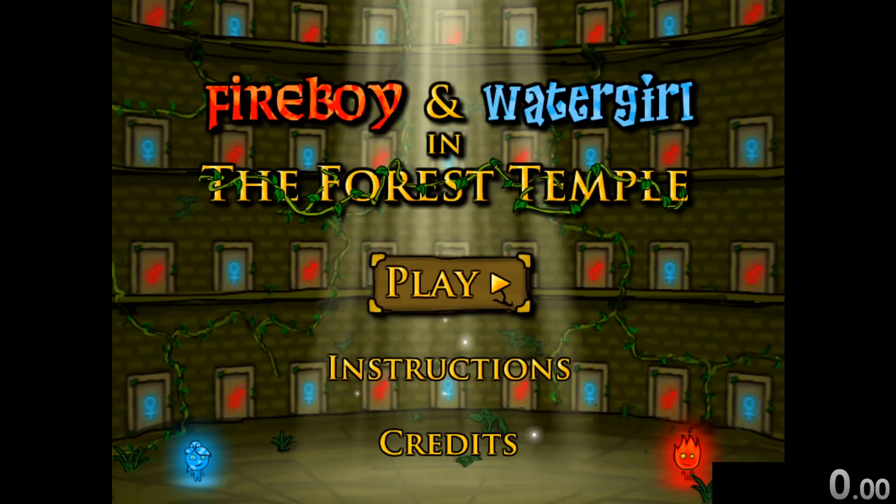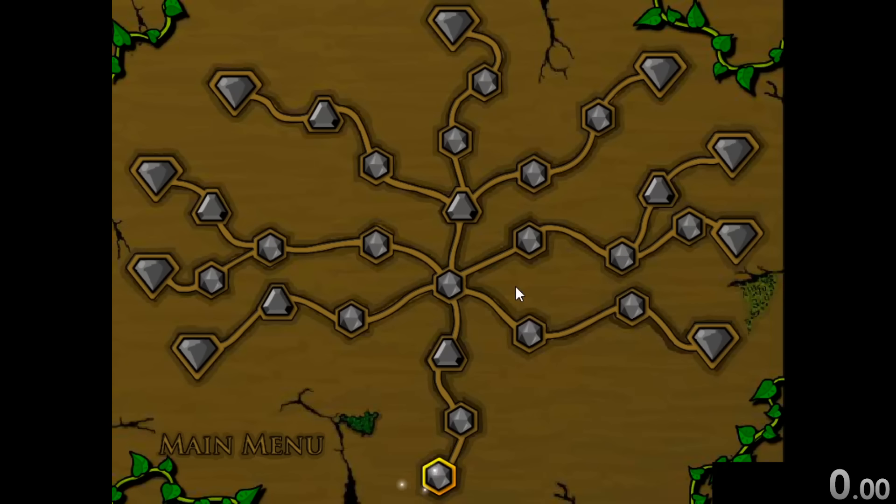You all don't ever learn, do you? So today we're speed running through Fireboy and Watergirl, which is a two player game. You're supposed to play it with a friend, but I'm doing it all by myself because I'm dumb. So basically for this run, we have to go through every single one of these levels. We're going to start the timer as soon as we start this first level. So let's just get started.